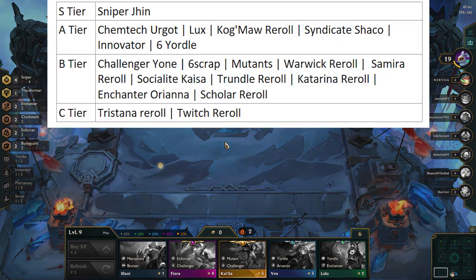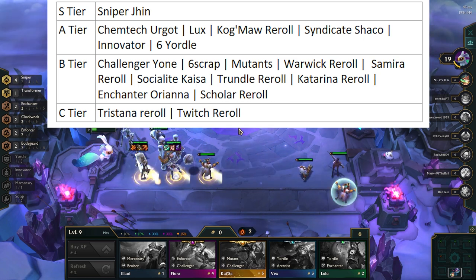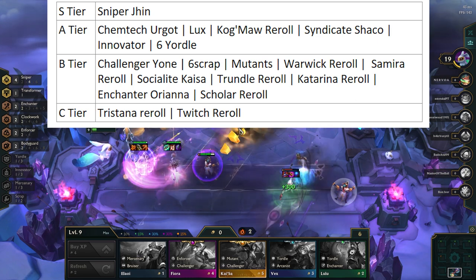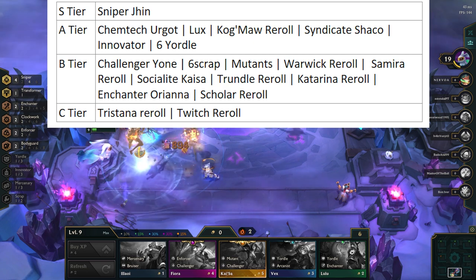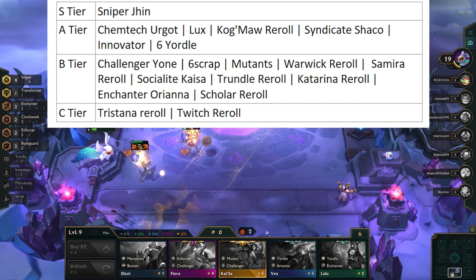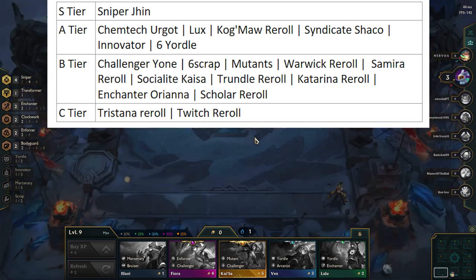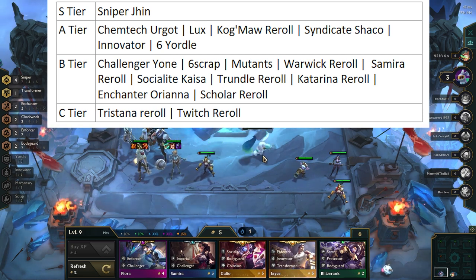Moving on to my tier list — we have Sniper Jhin as the only S-tier comp. It did not get nerfed at all, and Orianna even got a small buff. The issue with this comp is that you need to be level 8 before you roll, as you need a lot of 2-star 4-costs. I think Chemtech Urgot, Arcanist Lux, and Innovators should be good comps to play if the meta revolves around Jhin. Syndicate Shaco is good into Jhin and also great into Lux and Kogma reroll. The buff to Six Yordles and Heimerdinger is huge — this should make Six Yordles a lot more playable, hitting 3-star faster while also getting more consistent fights.